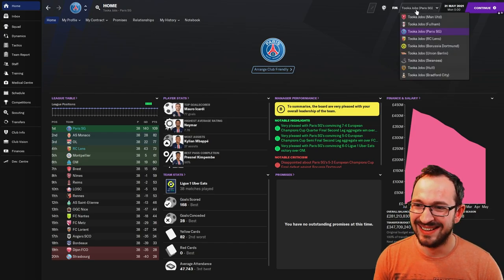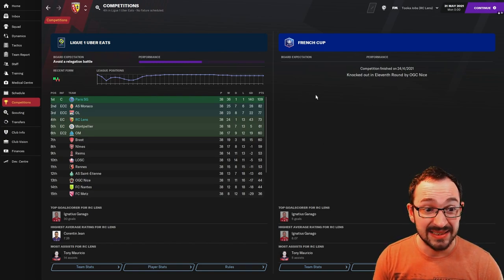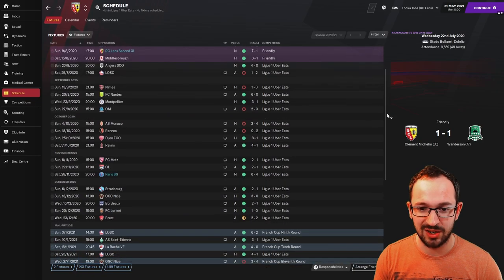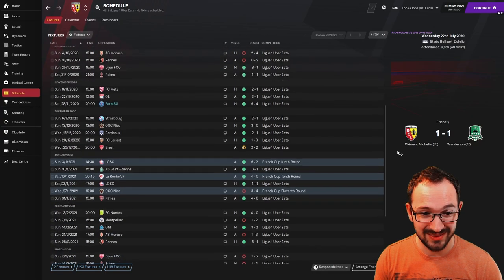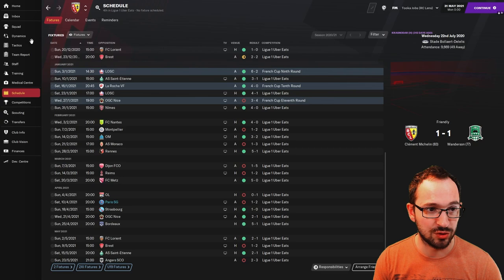RC Lens the underdogs coming fourth and qualifying for Europe - absolutely fantastic. Competitions: got knocked out in the 11th round by Nice in the cup, but they focused on the league. Schedule highlights: Dijon 8-1, PSG was mad, Lyon 2-1, Marseille 3-2, 5-1, 5-0 against FC Metz.